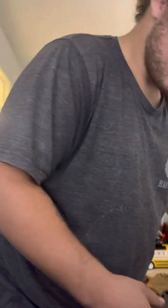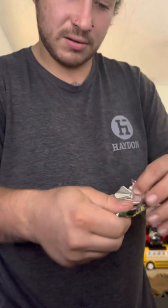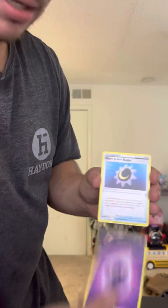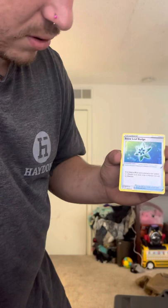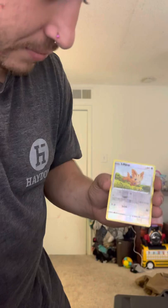Keep the code cards there, second pile over there. Now we have Evolving Skies coming up next — come on, don't let me down. Code card to the side, and we got Psychic Energy, Moon and Sun Badge, Rapid Strike Skull, Firing Dragon, Snow Leaf Badge, Sableye, Bergmite, Carvana, Mulgask, Slack Off, Lilipup, followed by a melodic non-holo rare.